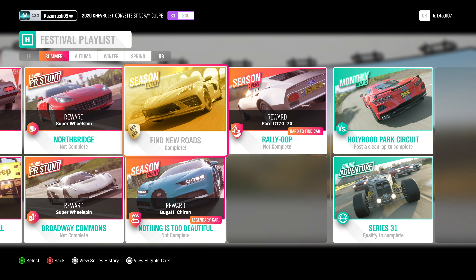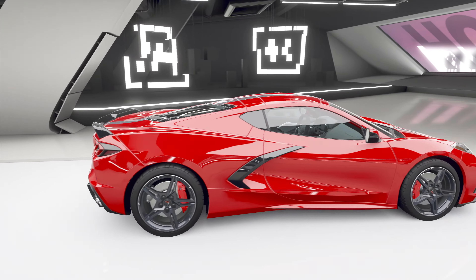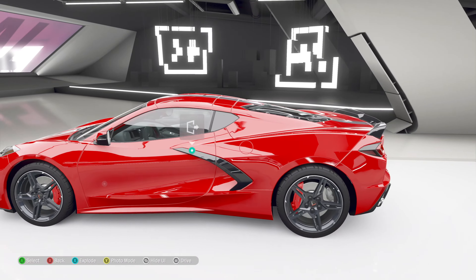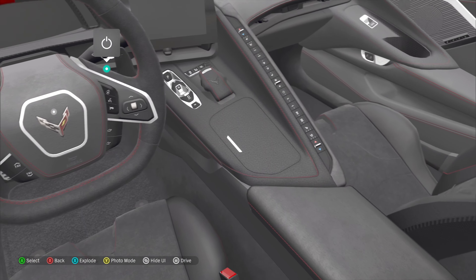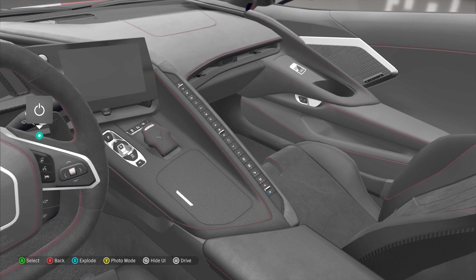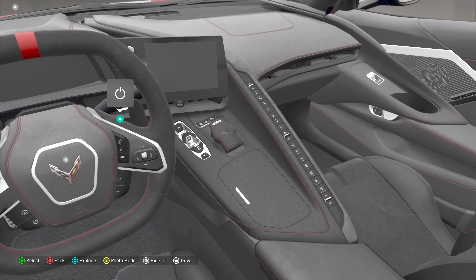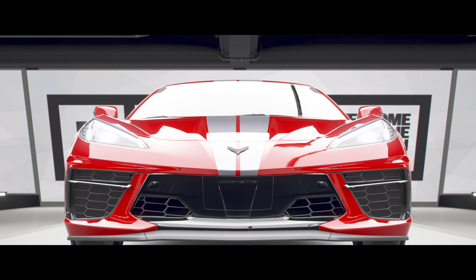Let's take a look at the car — it looks really nice. This is a 2020 car so it's about one year old, but the design is just so beautiful. Now let's get in and look at the amazing interior. It's nothing too fancy — just a load of buttons, cup holders, a screen, and a steering wheel which is a bit big.